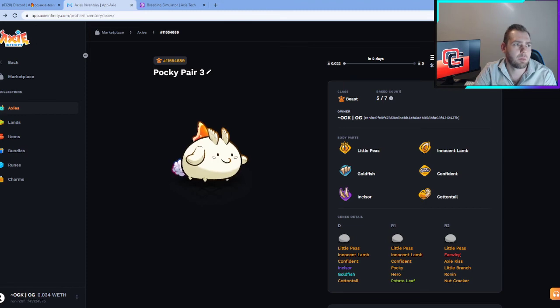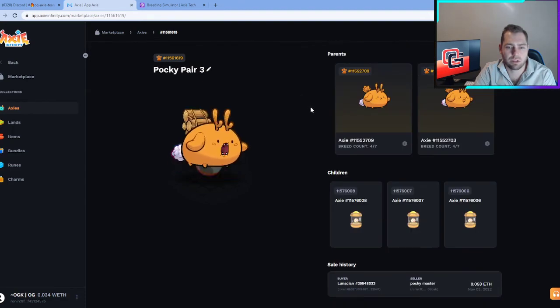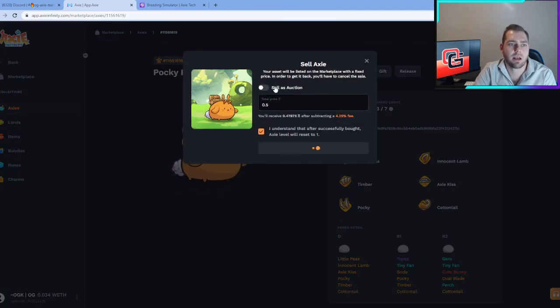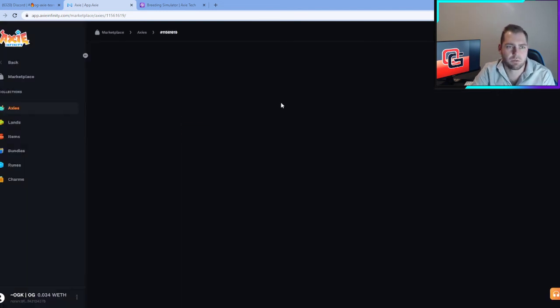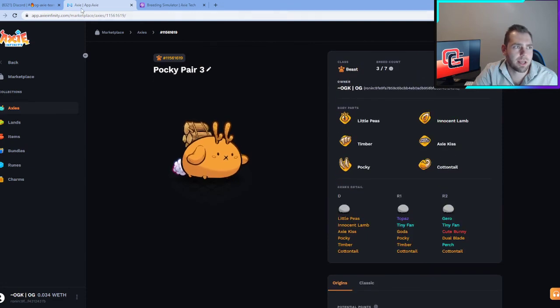It's currently at 38, will go down to zero. I'll go back and sell the other Axie as well. Since we got it for 0.053, we won't let this one go to zero. We'll sell at auction, two days again, starting at 0.0594 and going down to 0.0294. Hopefully somebody grabs this one. All the moves are good with the exception of Timber — that's exactly why we're trying to breed that part away.